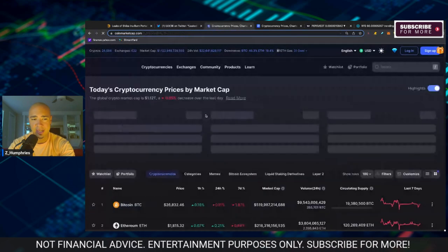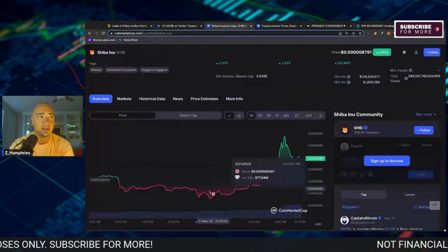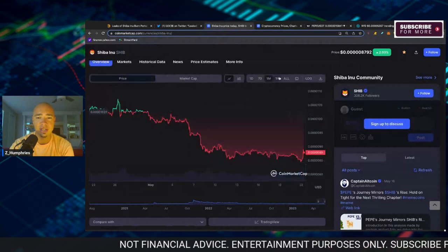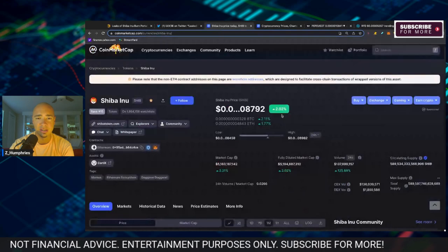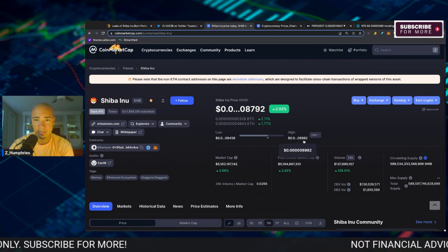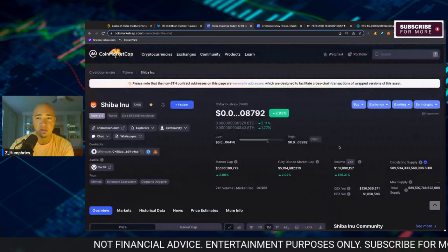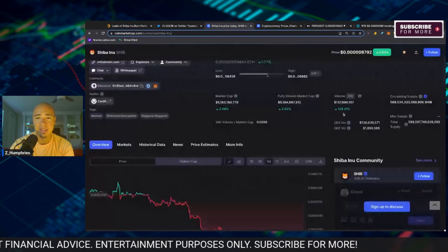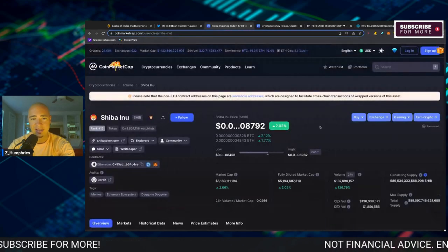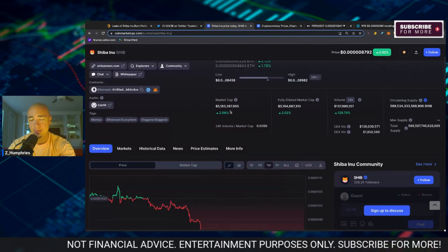We're not necessarily seeing it on the chart right now. Shiba Inu is sitting at the 8.79 level, up slightly, probably on the news of these leaked documents coming out — a little bit of a spike there. You can see that is the whales accumulating. We did dip all the way down to the 8.4 level, and we're getting close to 8.8 right now. The low point was 8.458, and the high point we actually got all the way up to 8.982 — almost broke into the nines. Shiba Inu's volume is up at $137–$139 million, which is good to see. That volume number has been really down as of late, so it's great to see the spike back over $100 million, and the market cap is now comfortably back over $5 billion.